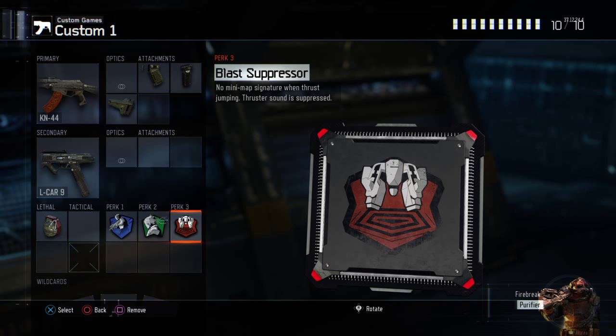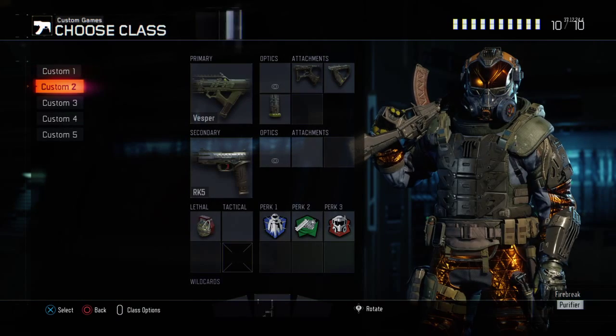Blast Suppressor — so I stay under the radar when I thrust. I don't ping on the radar when I thrust everywhere, which I do a lot in gunfights, especially with that weapon.